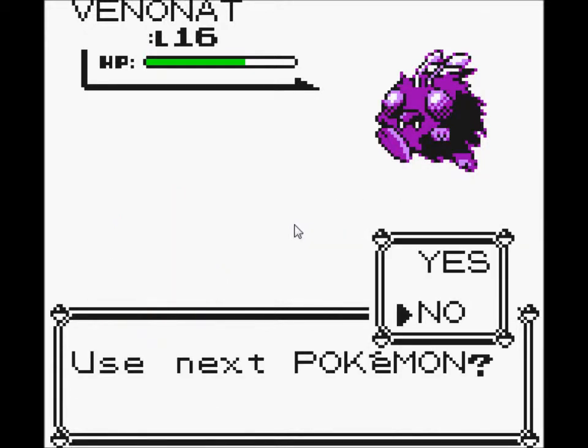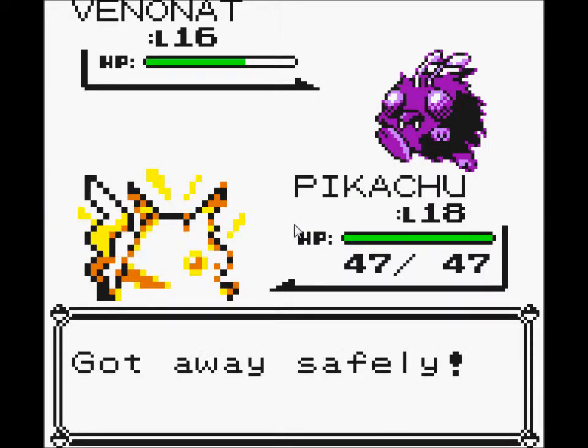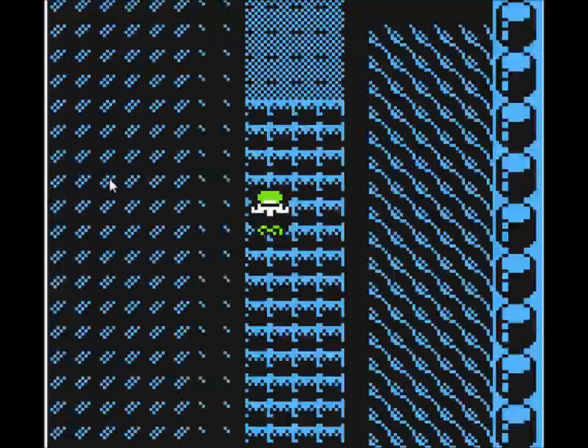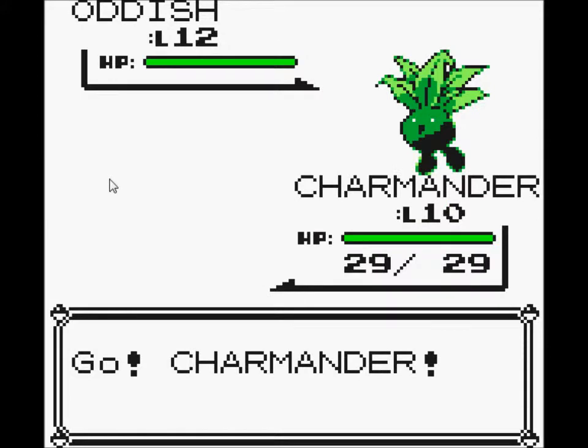Goodbye Charmander. Can't escape. Okay, Pikachu. Alright, back to the training after healing. That's an Oddish, and I can probably kill that with Charmander.